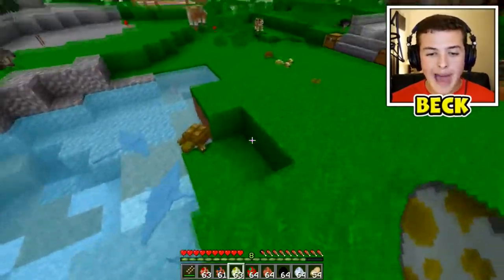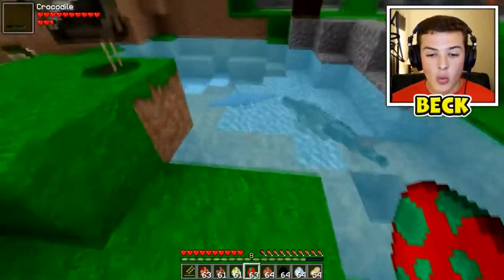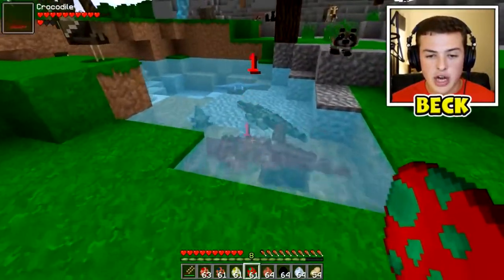Next up we have a duck - a little mallard. We also have a crocodile - nice and tiny, hopefully they don't hurt each other.